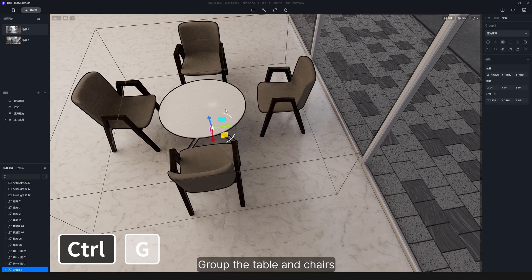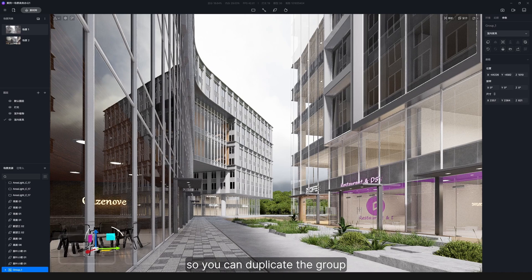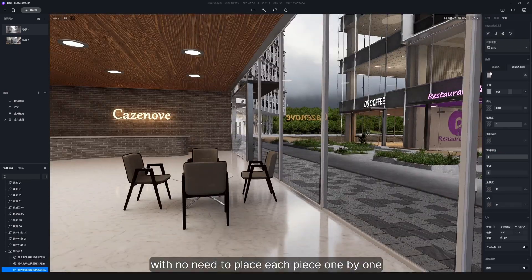Group the table and chairs so you can duplicate the group, with no need to place each piece one by one.